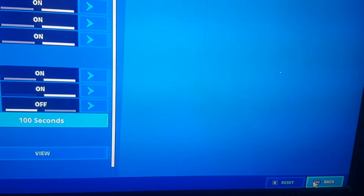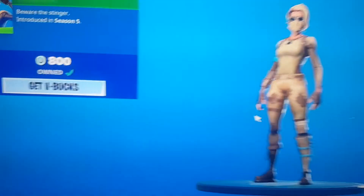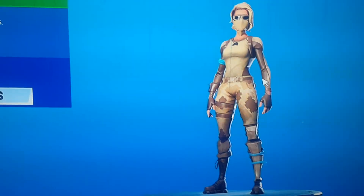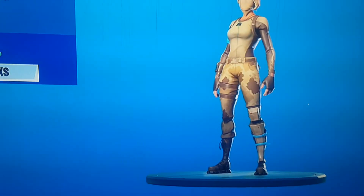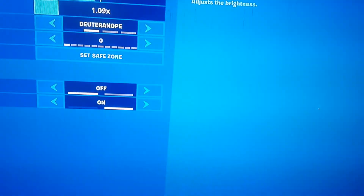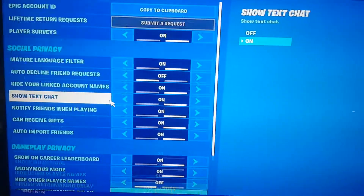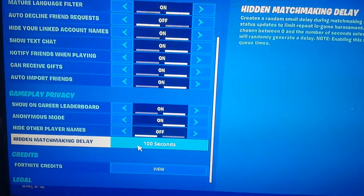Press apply, come back out, then go to the skin. You have to come off of it and come back on. Once you've done that, go back all the way to the settings and go to the player icon up there, then go back down to 'Hidden Matchmaking Delay.'